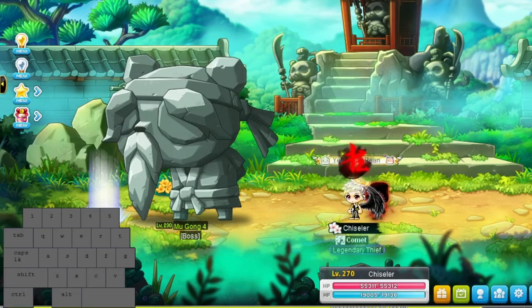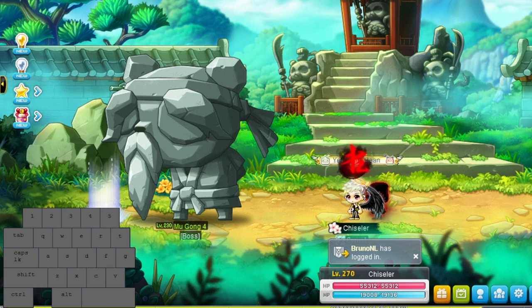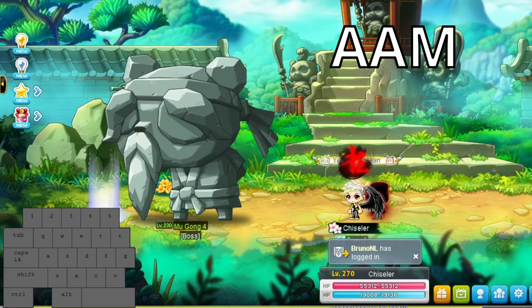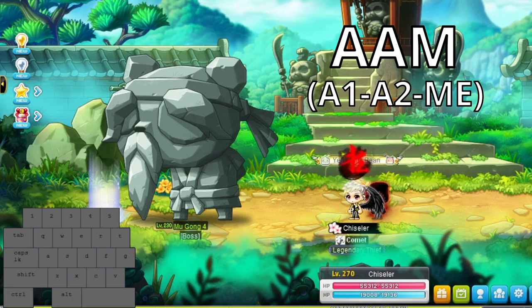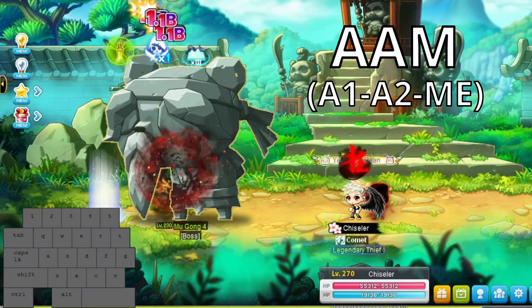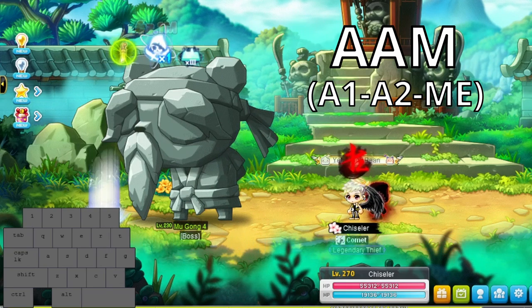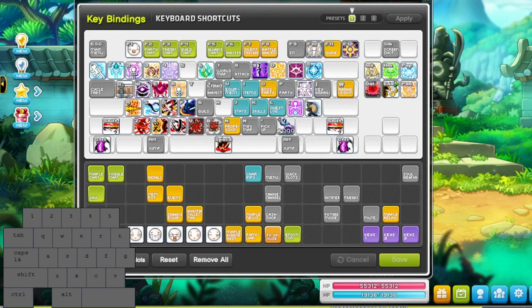With our keyboard settings in place, let's get back to using the skills we talked about earlier. The rotation is very simple but may take some practice to get used to. The rotation we are going to be covering today is called the AAM method, which is the shortened version of A1, A2, ME. This rotation simply uses A1 first, immediately followed by A2, and finally using Meso Explosion shortly after A2 to clear out any generated Mesos, as well as reapply the Murderous Intent buff that was consumed when using A2. In my keyboard layout, I have Assassinate on my Control key, Meso Explosion on my Z key, and Cruel Stab on my Shift key. Your keyboard layout will depend on what you find the most comfortable, but I like to keep these skills close together as you are constantly weaving Meso Explosion while using these skills in either mobbing or bossing.